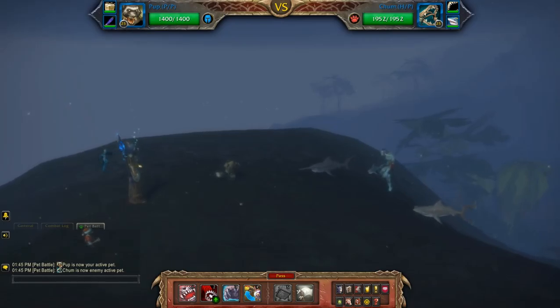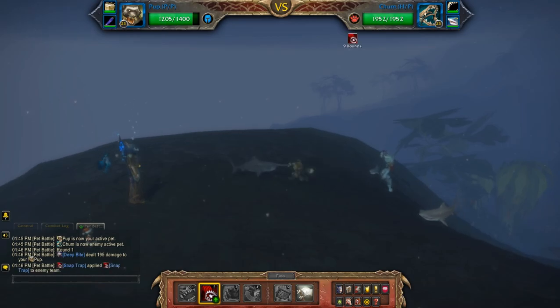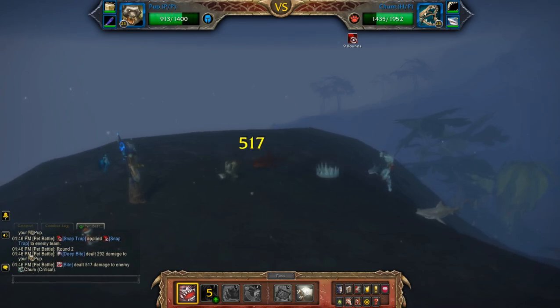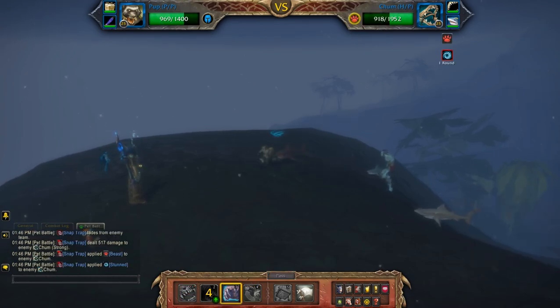Today I'll be working on a humanoid team starting off with Snap Trap. As usual, patrons will have access to the Rematch string as a special perk for those who support the channel. Then I'm going to Bite. Maul. Oh nice!